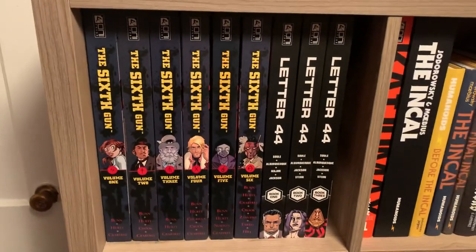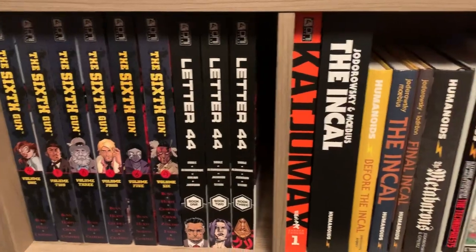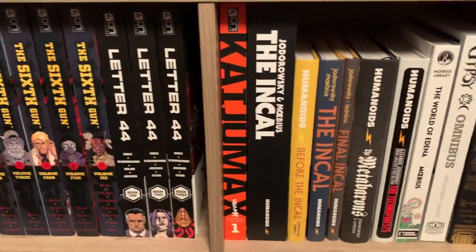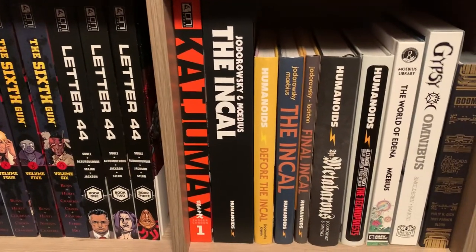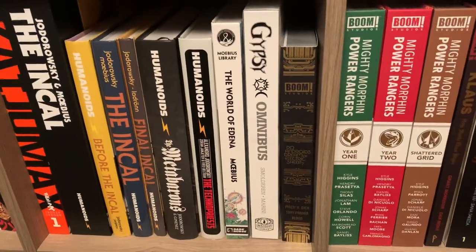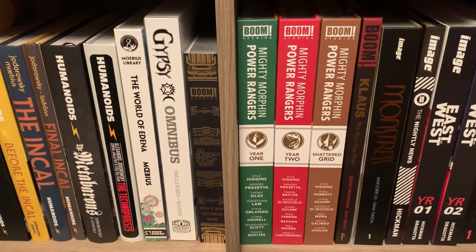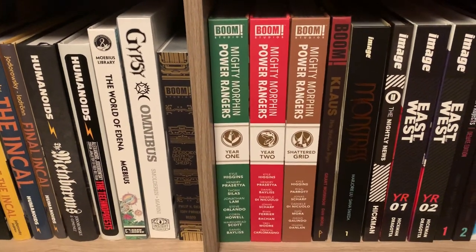We start off with the Oni books — Six Gun, Letter 44, Kaiju Max — then a bunch of Jodorowsky and Moebius stuff. Gypsy Omnibus, some Boom stuff, especially those Mighty Morphin Power Rangers deluxe editions.